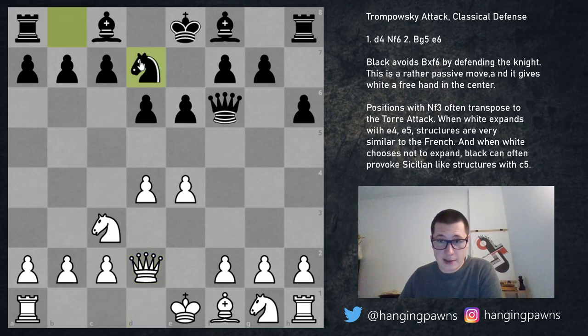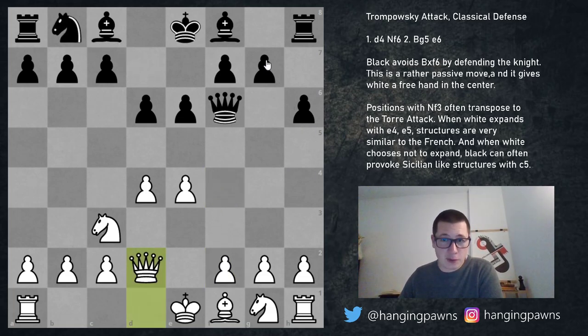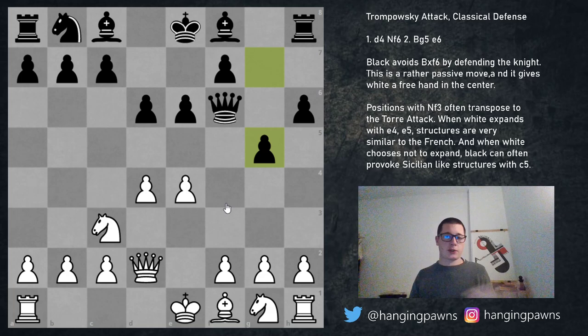Alternatively, knight d7 can be played, and now f4 is the correct continuation, and a6 is what people play, preventing knight b5. The main move g5 makes a ton of sense — it prevents f4, prevents further expansion. We know what white wants to do: castle queenside and destroy black. So at least g5 prevents some of the attack.